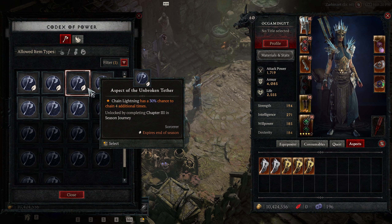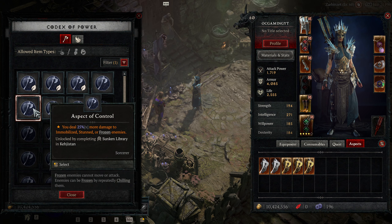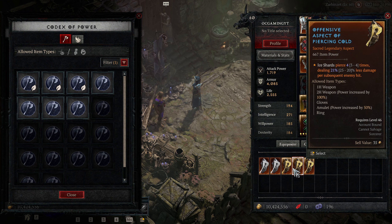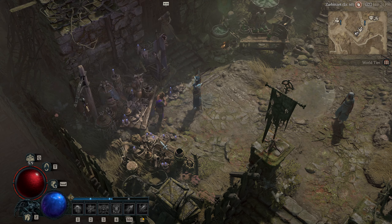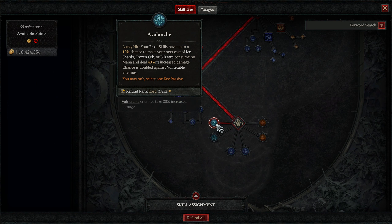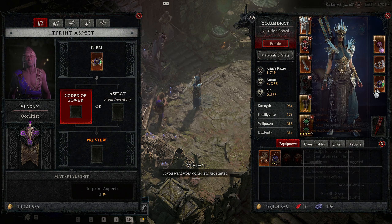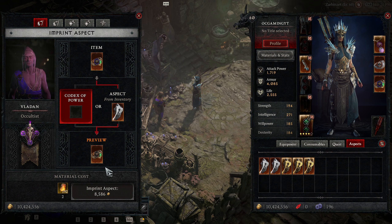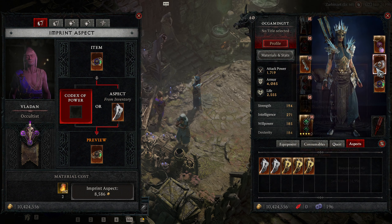Chain Lightning is pretty good for regaining mana. Aspect of Control — you do 25% more damage to immobilized, stunned, or frozen enemies. I wonder if that's better than making them vulnerable if they're frozen, or having the Avalanche key passive. What was our Avalanche key passive for again? Oh yeah — yes, yes! Now applies to one additional cast so we can get it twice. Yes please!